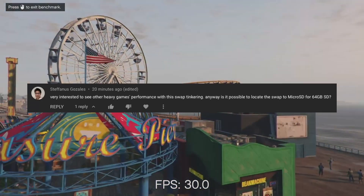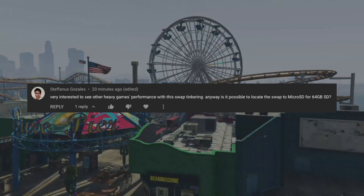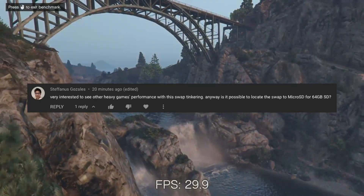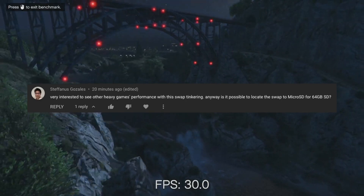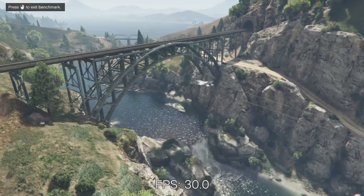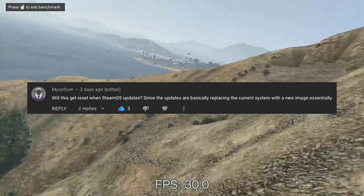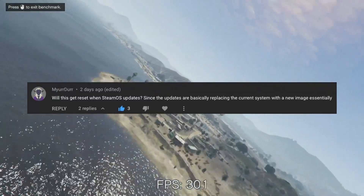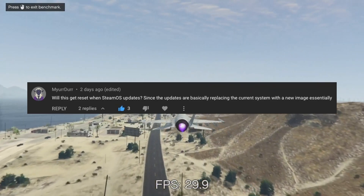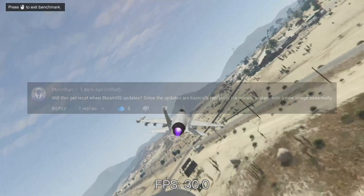In addition, because of the way Valve updates the OS image, you need to reactivate the swap after each update. It is possible to use any value for the swap size, and 4GB extended my Red Dead 2 playtime before crashing by about an hour, but I think 8 to 16GB is really the sweet spot. Miradur asked if SteamOS updates will reset this fix. Since the swap file is in /home, it should never be touched by Valve after it's imaged, so it should persist through any update. I tested this by swapping to the beta branch and back to stable, and both updates preserved the fix.